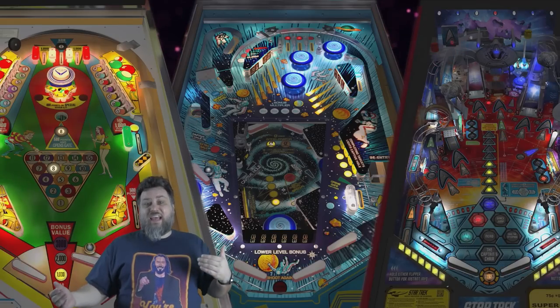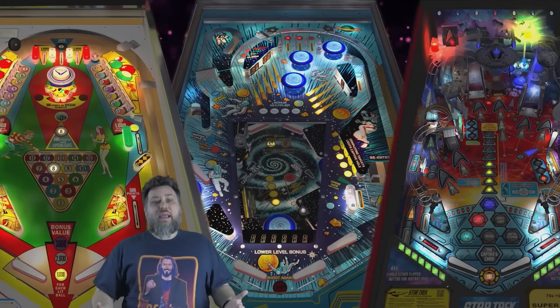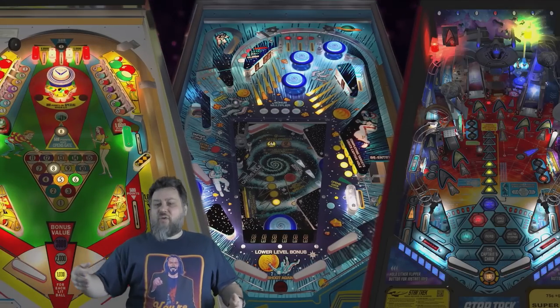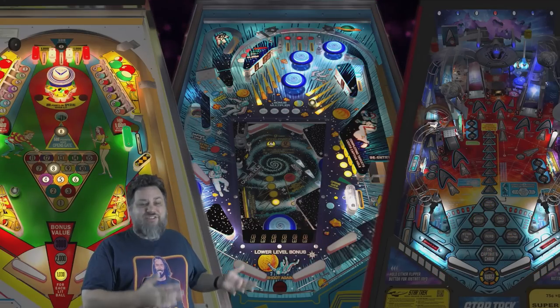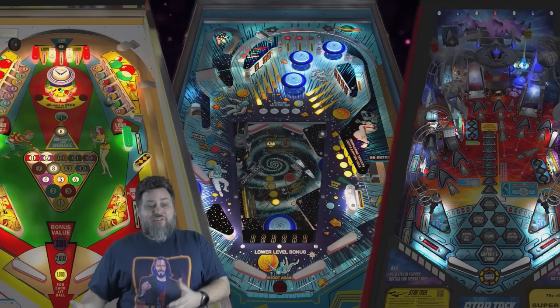You've got Gottlieb tables, EM tables, and Stern tables each in their own packs. How do you really rank an EM table versus a Stern table? They're two totally different things. I like playing both, and obviously there's more depth in a more modern table than an older EM, but who's to say the old EM isn't good just because it doesn't have the complexity of a modern table? Sometimes simpler is better.